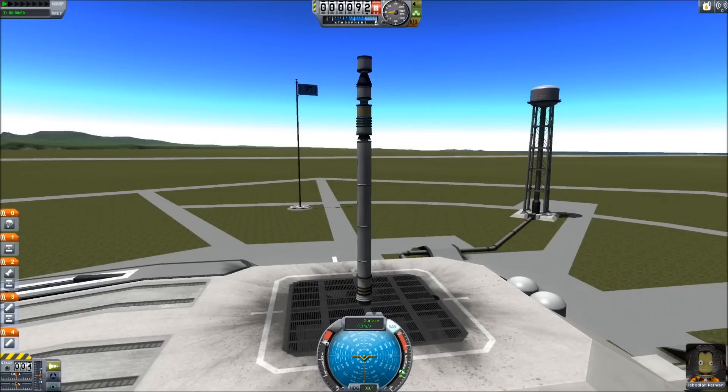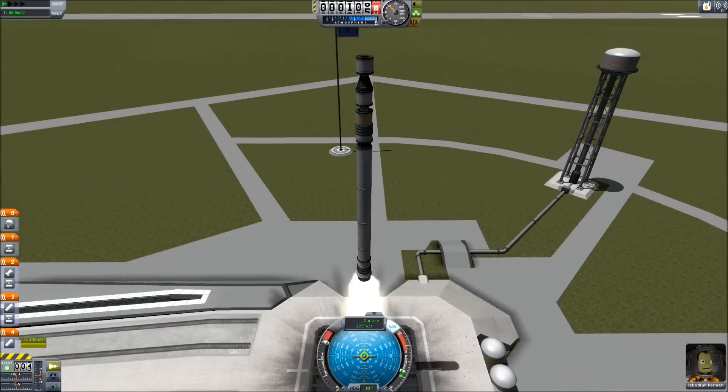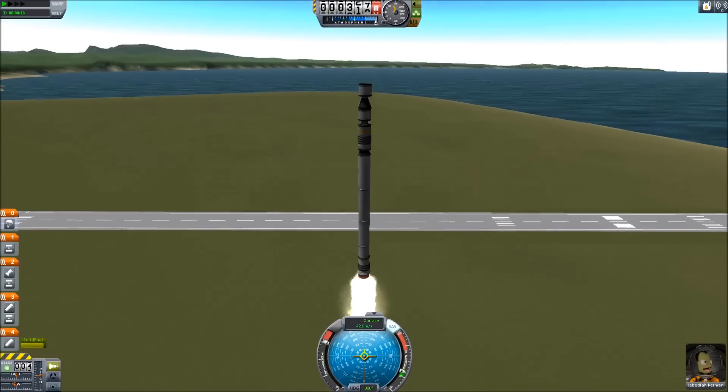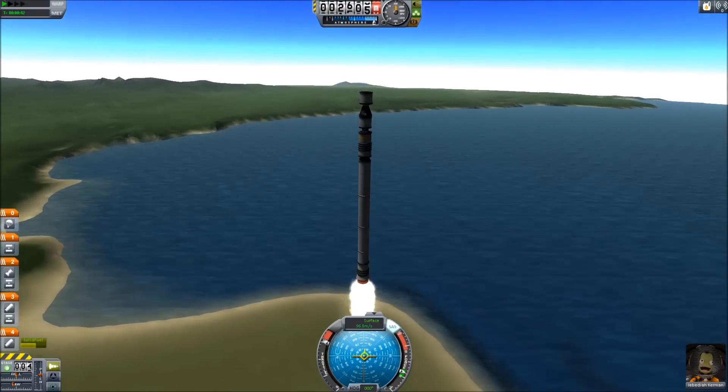This costs 5200 funds. Cheaper is likely possible, but every way I found to make it cheaper felt cheaty. The craft is simply two boosters that are well tuned to get me through the atmosphere, and then a single engine with two fuel tanks, one of which I staged fairly early on.